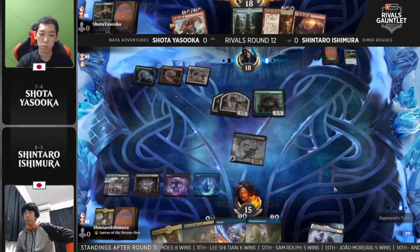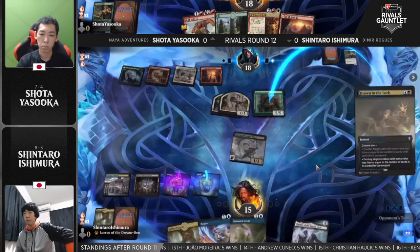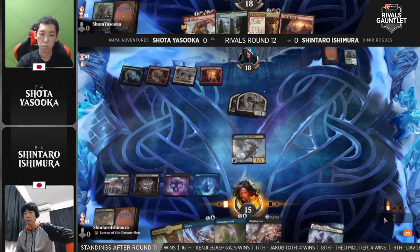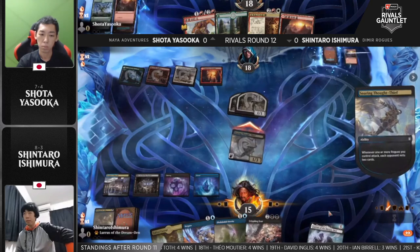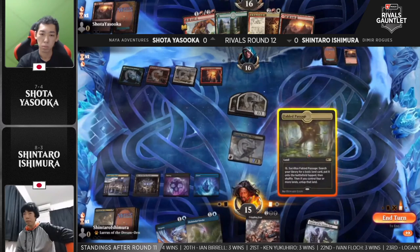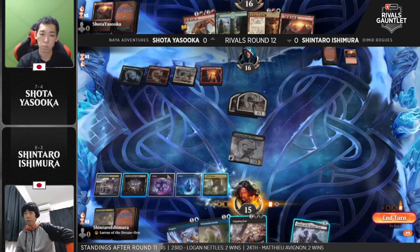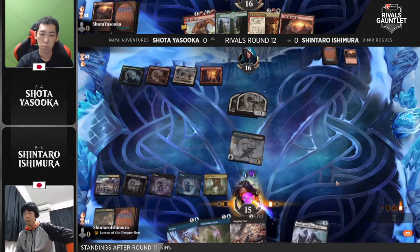Yasuoka only playing two copies of Showdown. The thing is, if you play that on turn four, the effect is so unbelievably powerful in Standard, but you essentially do nothing to the battlefield on that turn. You get the effects next turn — some huge effects — but in Standard where your opponent can just go Goldspan Dragon, Emergent Ultimatum, or Kiora Bests the Sea God, there are so many huge plays that go over the top of it. So yeah, I was pretty shocked to see only two even in this Naya Adventures deck — it feels like the reason to play Naya.